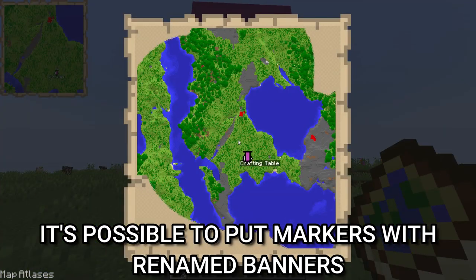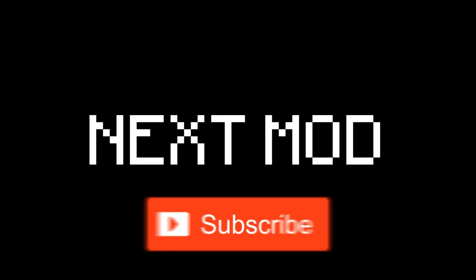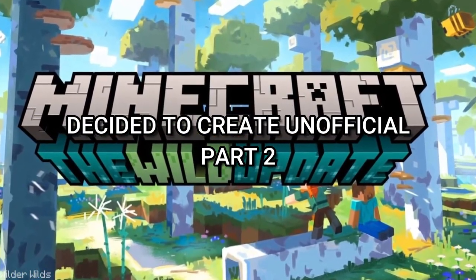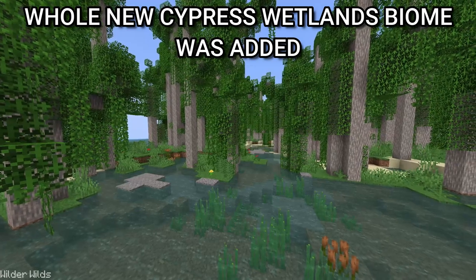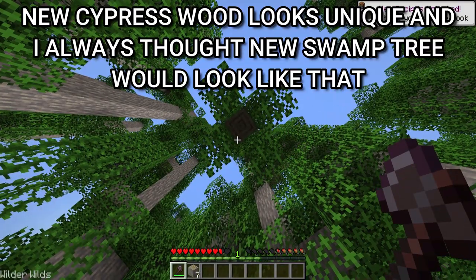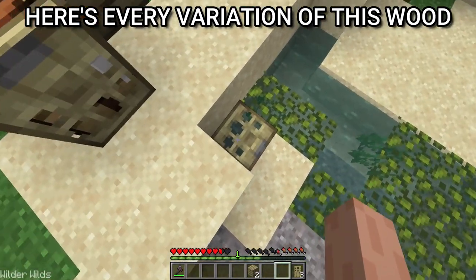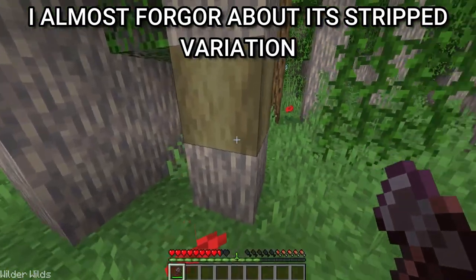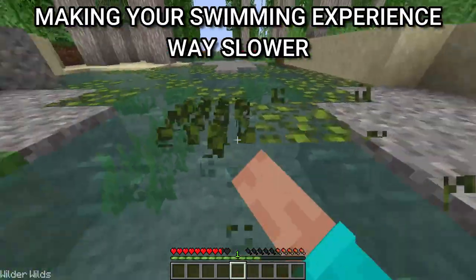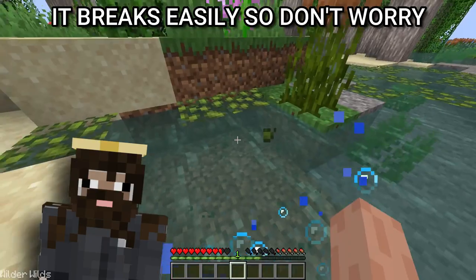It's possible to put markers with renamed banners, just like on normal maps. The wild update clearly wasn't enough, so the community decided to create an official part 2. A whole new cypress wetlands biome was added. New cypress wood looks unique — I always thought a new swamp tree would look like that. Algae grows all around this biome in water, making your swimming experience way slower, but it breaks easily so don't worry.